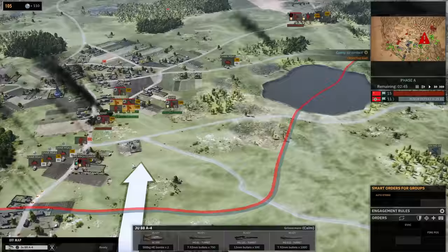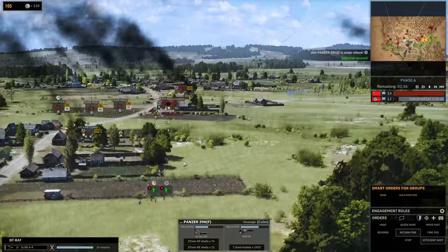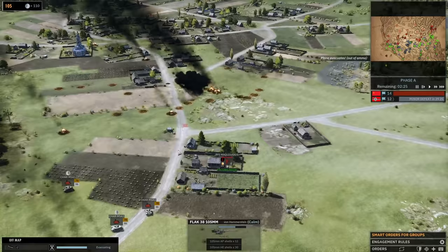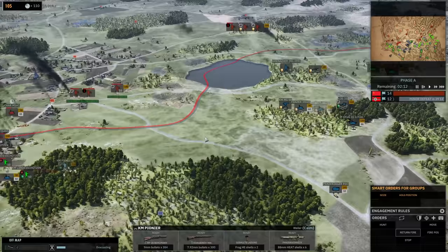We're going to have to capture this area back. Get a panzer on the corner of the town. If we can knock out these three Stuarts that would be fantastic. We have German-acquired — or I should say stolen — French tanks. Our anti-aircraft gun is doing work. Here come the bombs. Nice — two Stuarts down with one bombing run. That is actually really perfect. If I could run my pionier with the panzerschreck into one of those buildings, that would be fantastic.